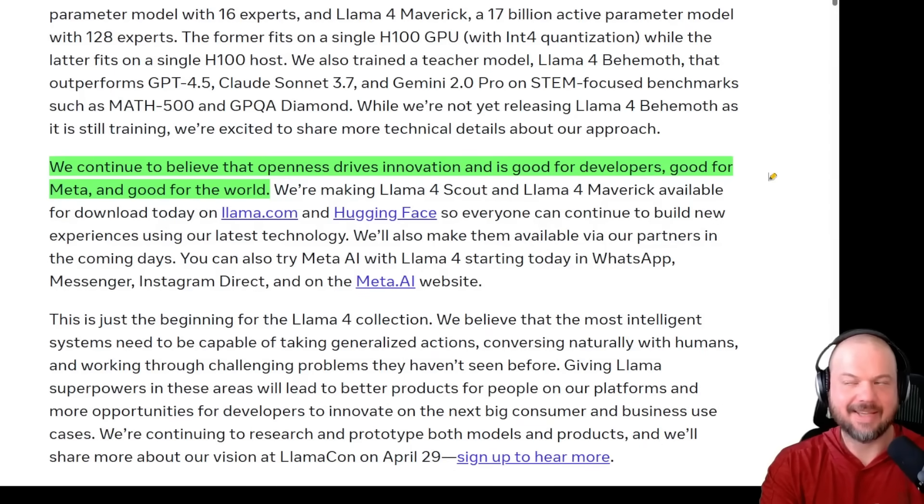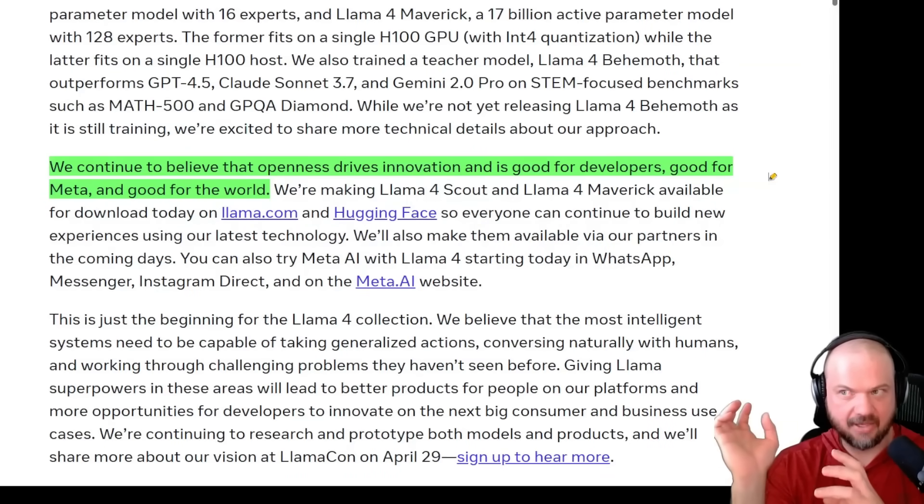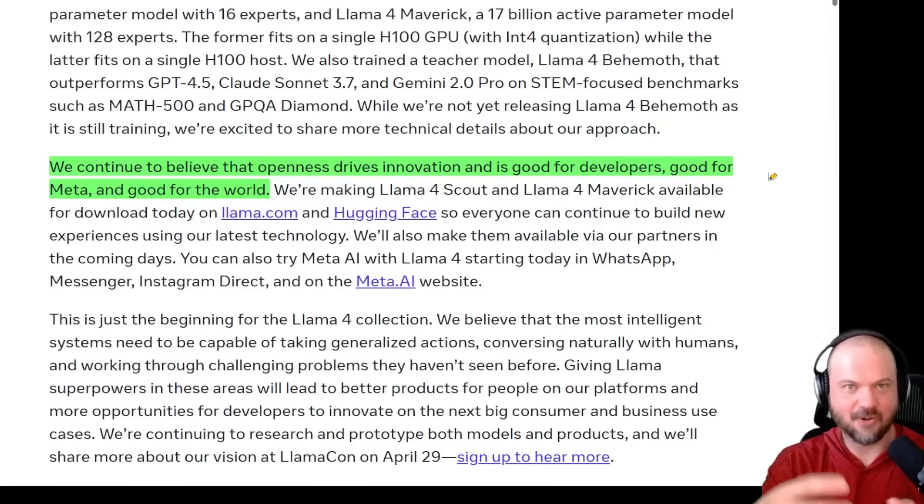China is releasing a ton of very good open source models, both in AI and robotics, and we expect a wave of more open source content from China across vision and other areas. Some people — for example, Balaji on Twitter — are saying this may be China's strategy to counter big tech in the US: flooding the global market with very good, efficient open source models competitive with US big tech, undermining their ability to monetize AI. China is better at producing hardware — manufacturing robots, phones, etc. So if they can undermine big tech on the open source software front, that might be a winning strategy. Meta is on the other side of that, trying to be the world leader in open source AI.